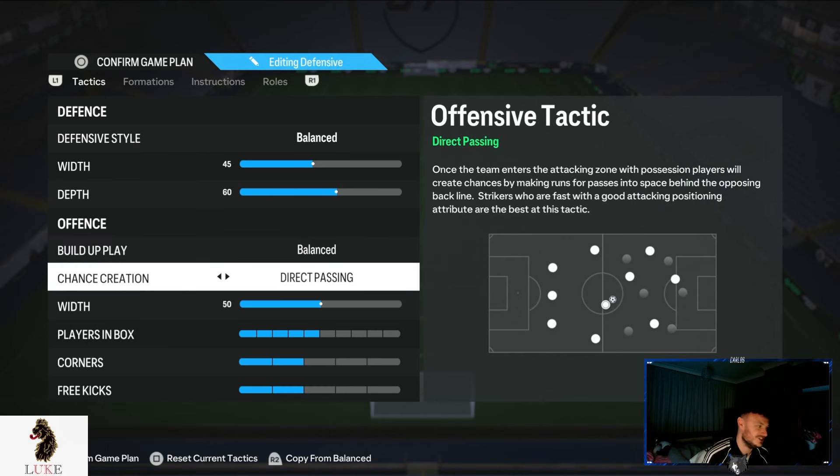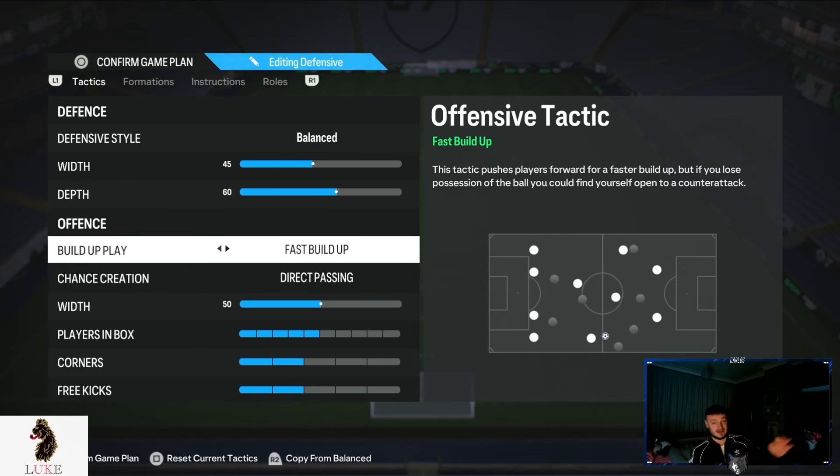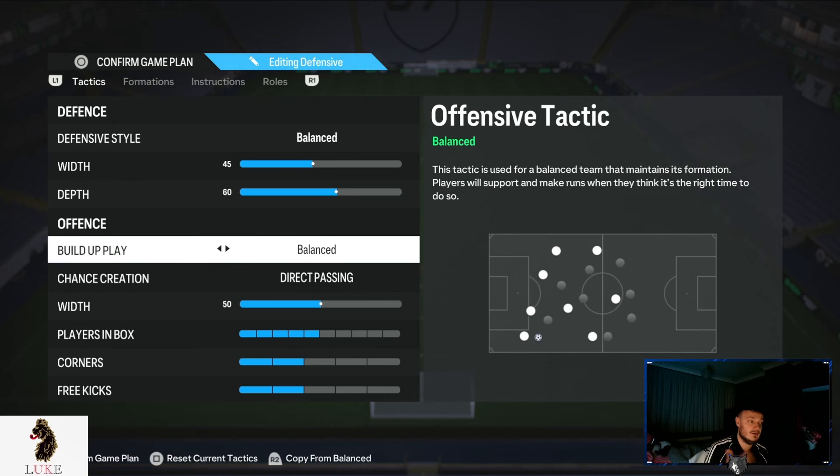Build-up play and chance creation offense is going to be balanced. Passing is going to be direct passing — I'm watching fast build-up and long ball, and they could be ones I grow to like in the future, but right now I love balanced direct passing. Ever since they brought it in about two years ago, I think direct passing is the most broken thing you can use on this game.